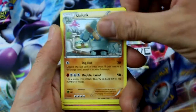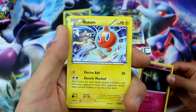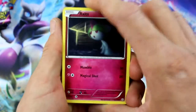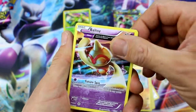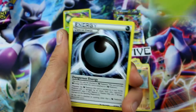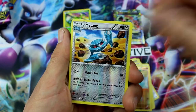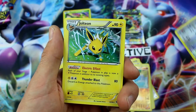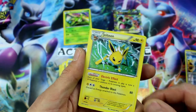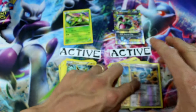Whimsicott, Special Energy, Rotom Reverse Holo, Wooper, and Metatang. Metagross — whatever, meta something or other. Inkay. Sceptile, Metatang, and Jolteon. There we go — that's a Holo. You can barely tell he's Holo. He's a really good Holo too.